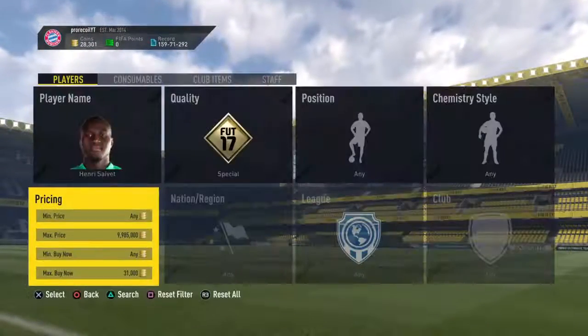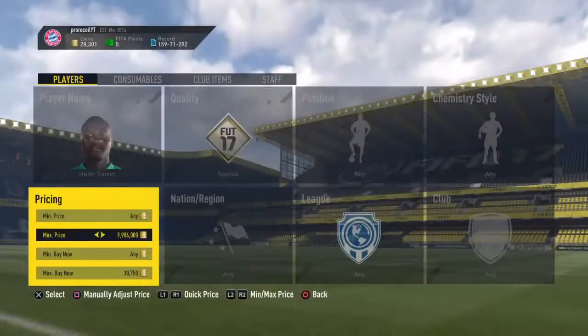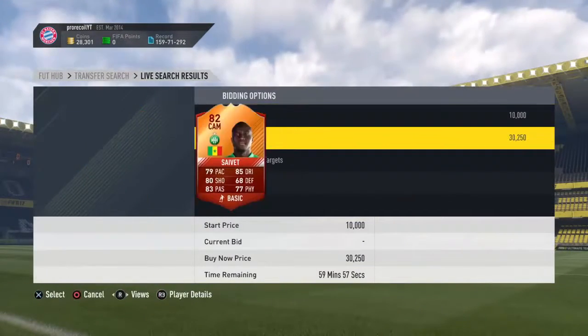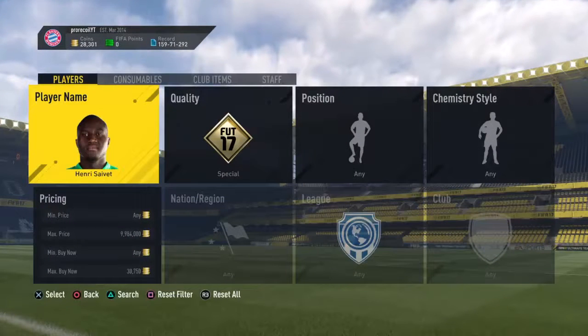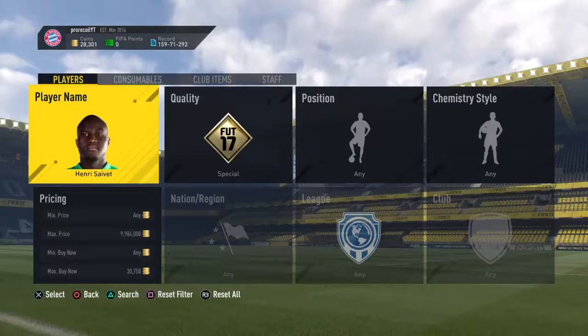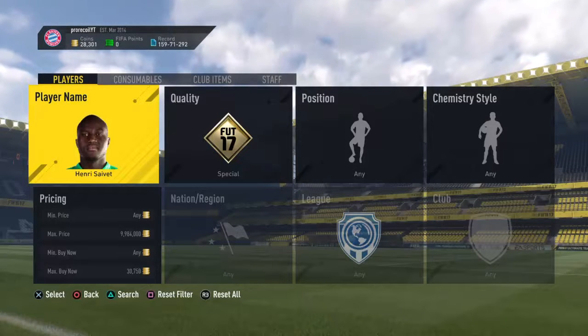So that's 2k on every single card. If you did this for about an hour you could probably make 100-200k pretty easily. It's a simple sniping filter — same as usual: max buy now at 31k, max price at 10 mil, and then just keep searching.